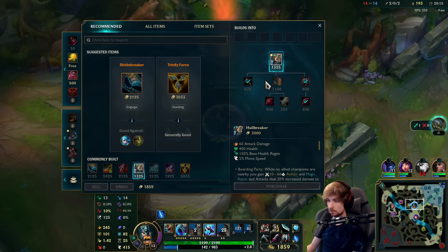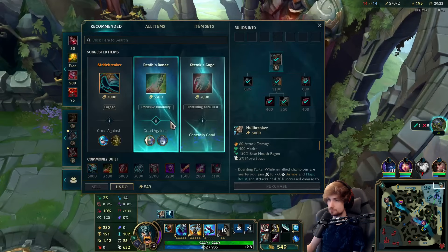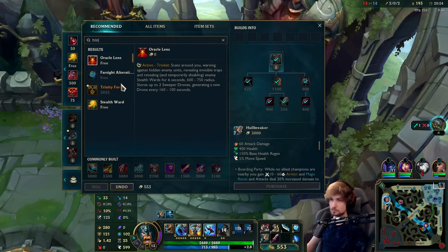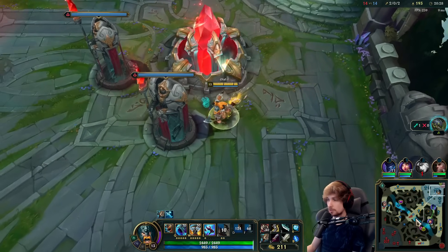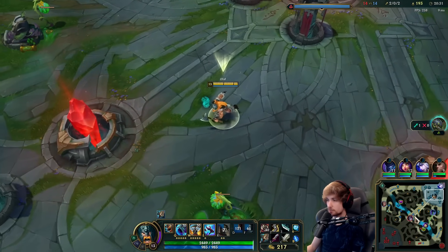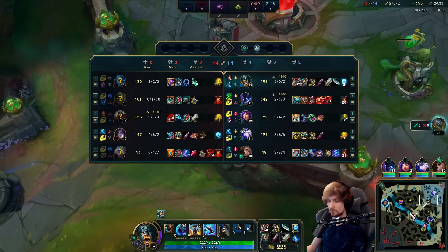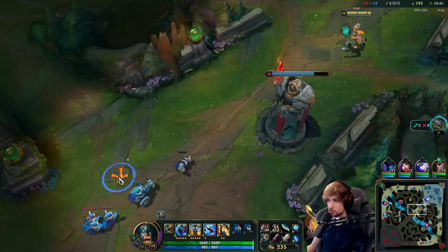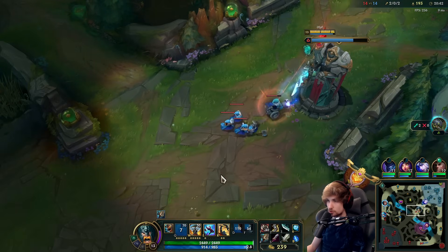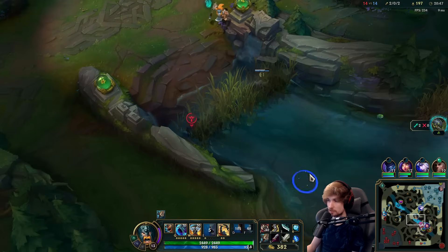Now let's get Hullbreaker and then probably build into Trinity Force. Strike Breaker is an awesome item and I really like it on Olaf, but in a game where they have a Zed like this I don't think it's going to do enough — Zed will always outplay me with shadows. Trinity Force is slightly better in my case because I can burst them faster.